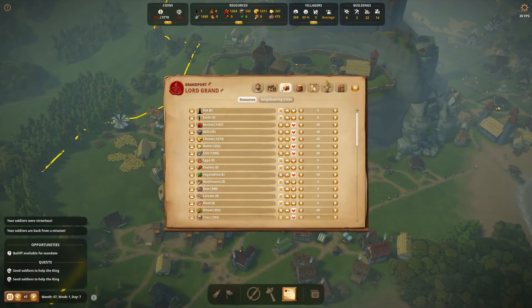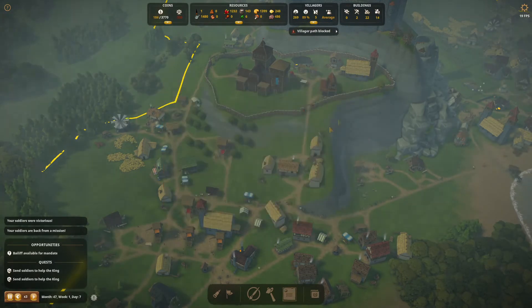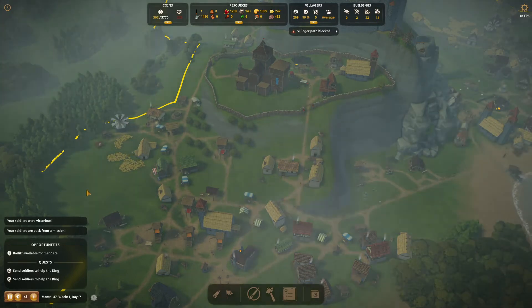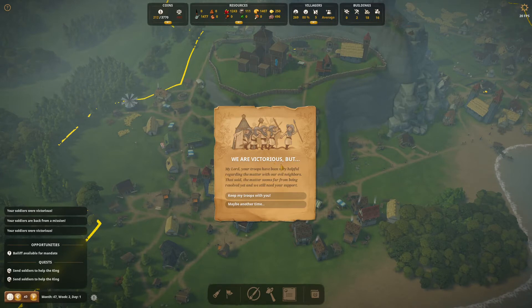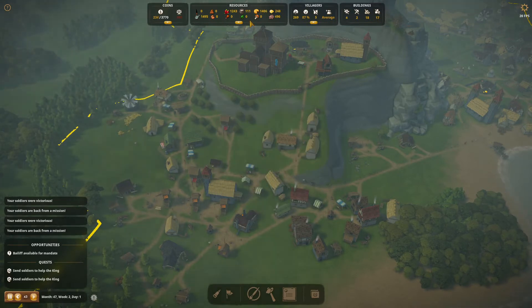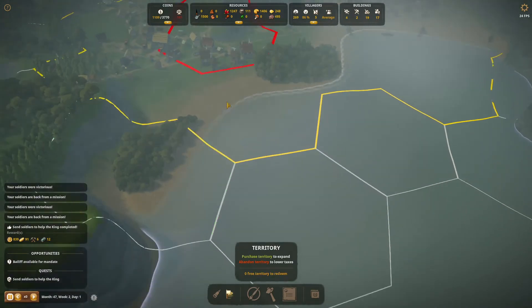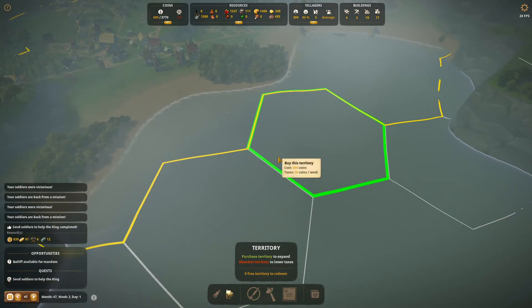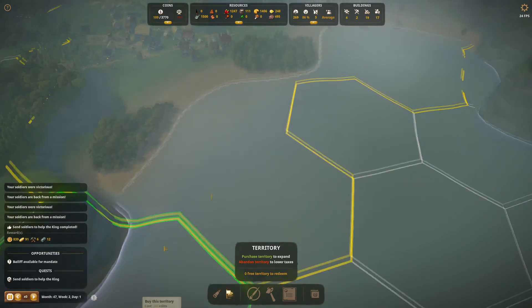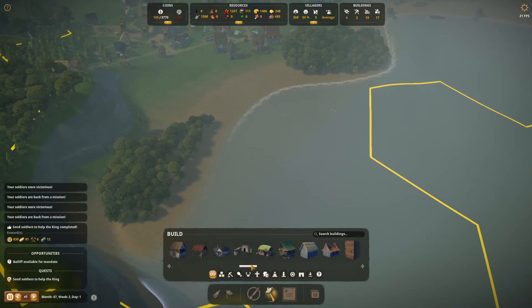We've got an insane amount of cheese - why are we not selling any of it? I've set it to sell anything over 40, but it's not going anywhere. Your soldiers are back from a mission and they were victorious! Hopefully we didn't lose any troops - they've returned and our gold has gone up a lot. We are victorious! They brought home 839 gold - wow! So we can now get this territory, and we've actually got enough to buy two. Let's buy this one as well then - I just want to get this one more to build our harbor completely.